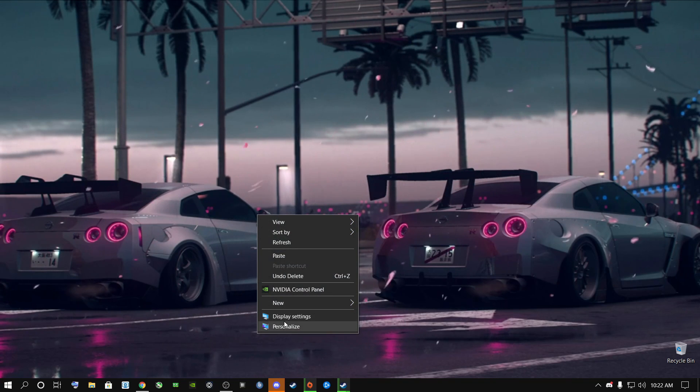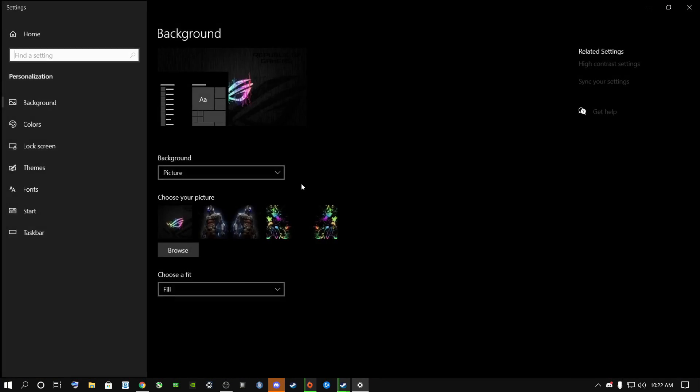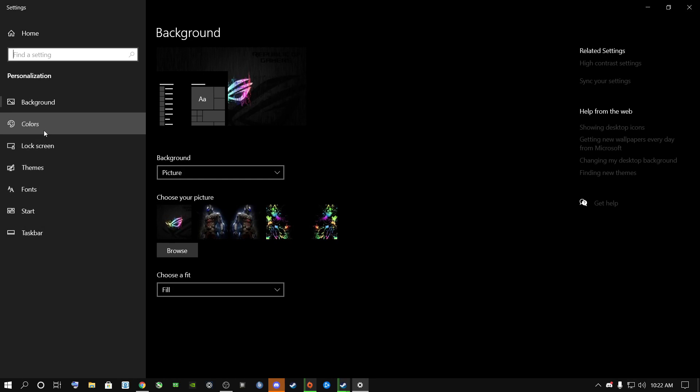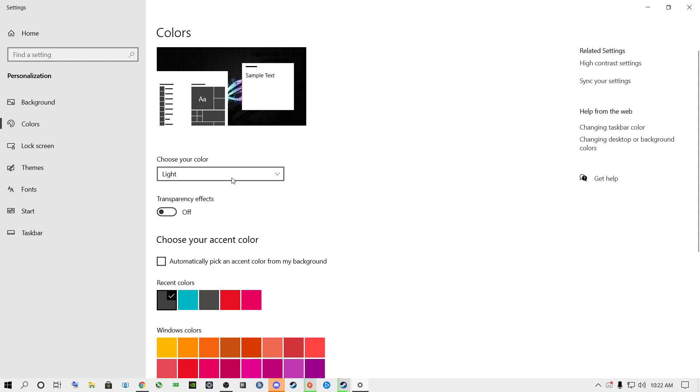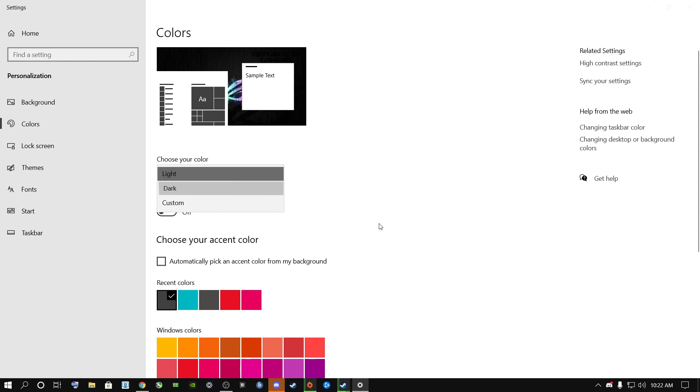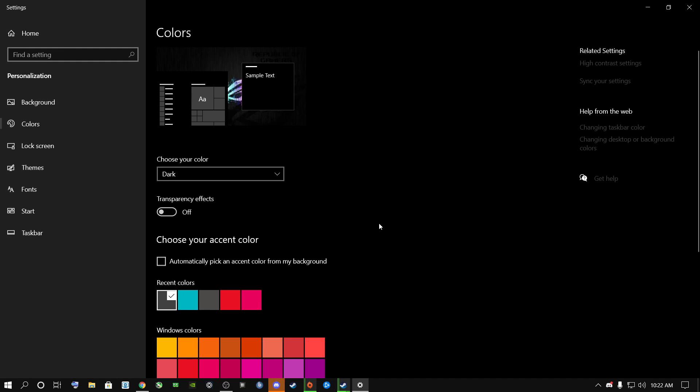The first thing you're going to need to do is right-click on your desktop and go to Personalize. Open this up and go to Color. A lot of people have their PCs on Light — you're going to change this to Dark, because Light mode uses more resources from your RAM, CPU, graphics card, and everything inside your computer. I highly recommend putting this on Dark.